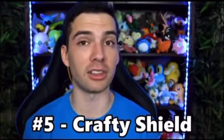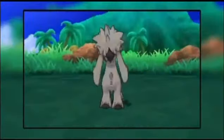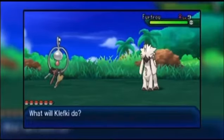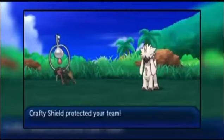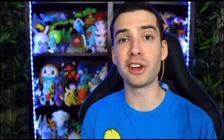Number five is Crafty Shield, and I had genuinely never heard of this move until I started working on this video. I was actually expecting it to be a fairy type move. Crafty Shield is a plus three priority status move that protects the user from enemy status moves for that turn. If the moves do damage — for example, Shell Smash — they aren't protected. It can be used on consecutive turns without failing.